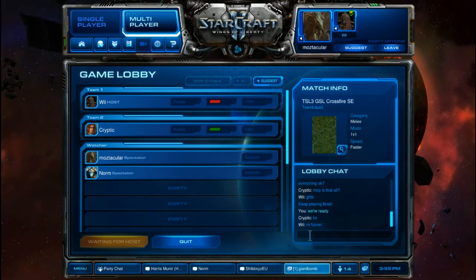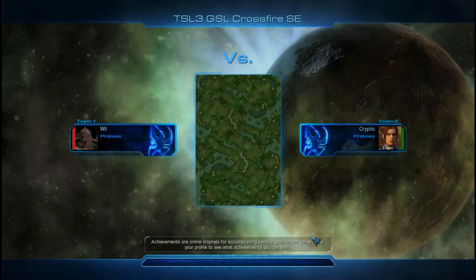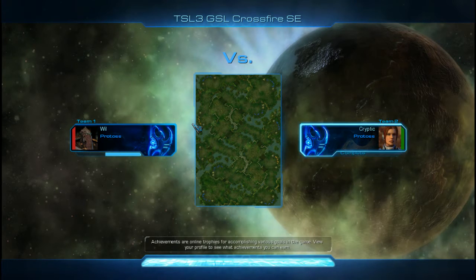PvP! I knew we wouldn't be able to get through the entire day without seeing one of these. Here we go — Protoss versus Protoss on GSL Crossfire. High-level Diamond player for Will, and Cryptic is also a high-level Diamond player — both in their top eight. Isn't Cryptic in Master League? Could be — I saw the shiny blue and I was blinded.